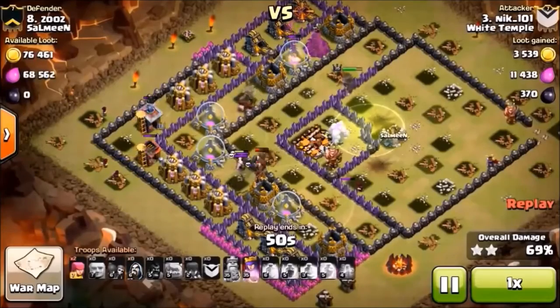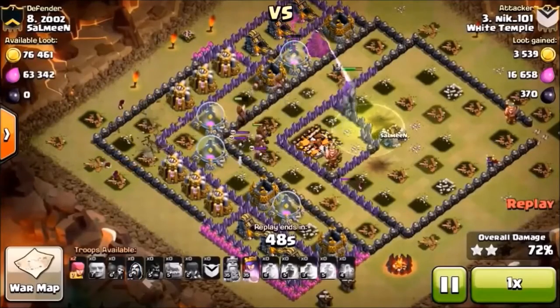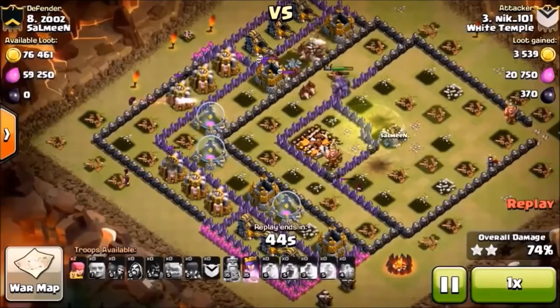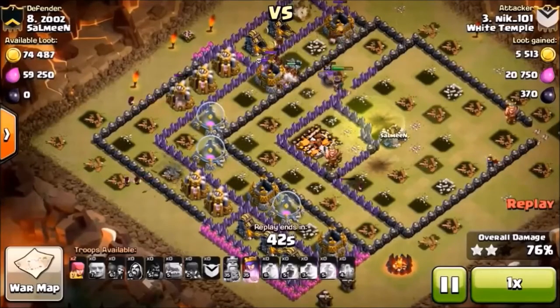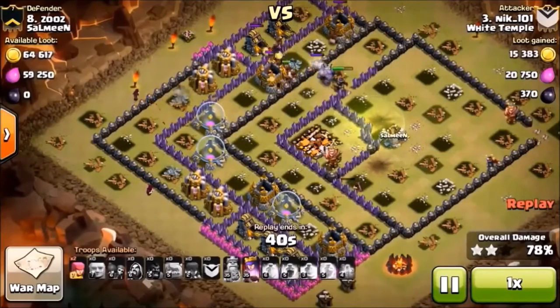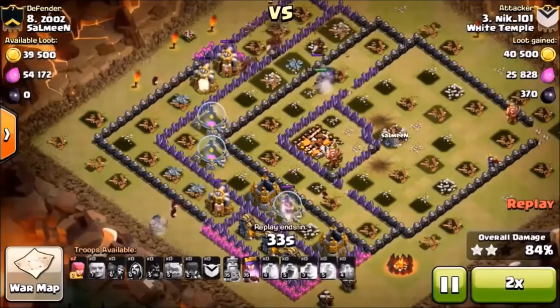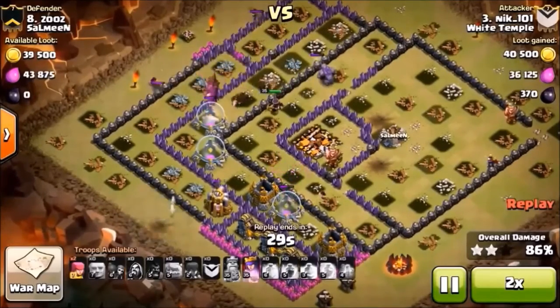The archer queen is dangerously close to shooting that wizard tower — it was distracted by the archer queen, so the hog moved over there and made quick work of it. Now there's nothing left but the loot, so steal it up. Got a full golem here too — wow, that was an absolute butt kicking.